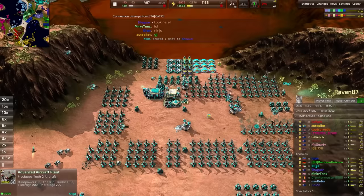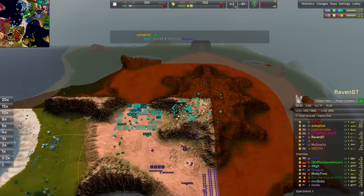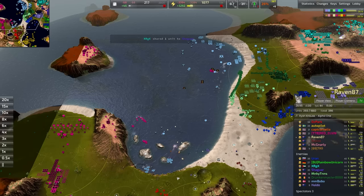We have both T2 air for Armada and Cortex in the backline here - that's quite nice. You get those really heavy bombers out of Cortex, but you also get all the versatility out of the Armada stuff as well. It's always good to see.